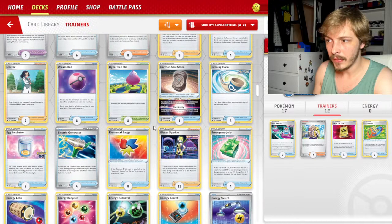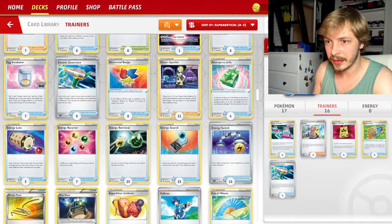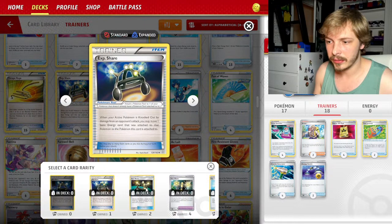Another thing we could do — put damage counters on opponent's Pokémon V. Energy Switch actually might be pretty good for us, so we're going to try out two of those. Experience Share could be a tool to get — I could see that being pretty effective. We can definitely play two Escape Ropes minimum.